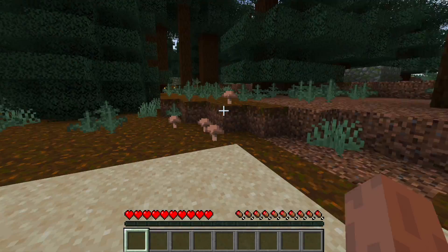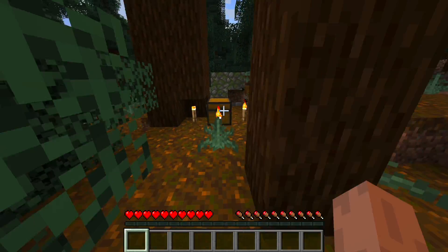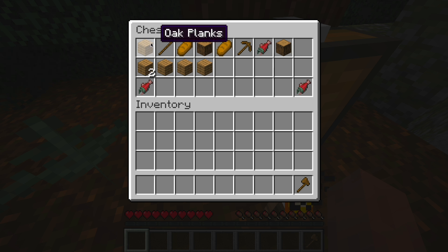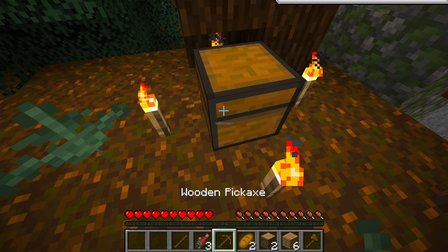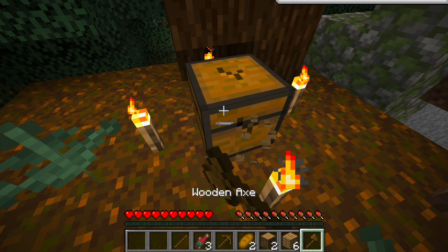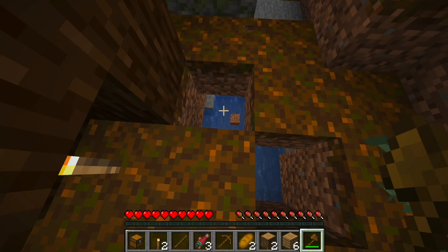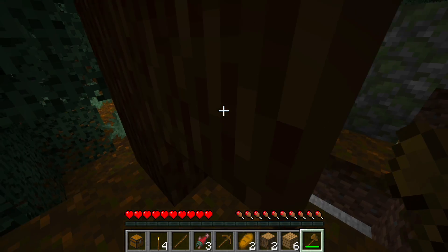Where's my chest? There it is. Found you. So it looks like I'm in a taiga biome, right? Isn't that what it's called? I got some food. Let me go ahead and pick this up, grab these torches. Weird — there's water underneath us. That's good, I guess.